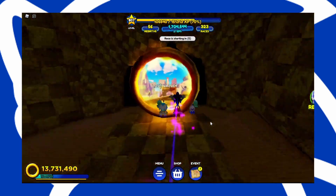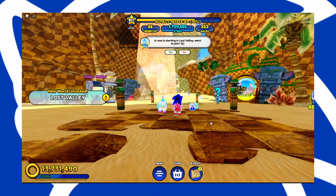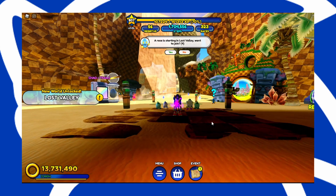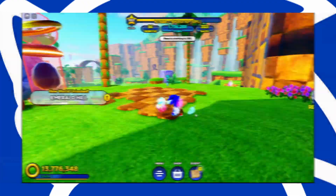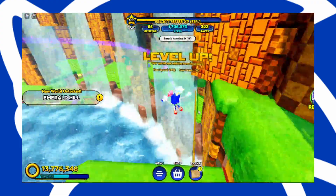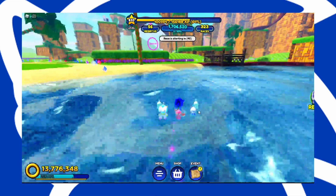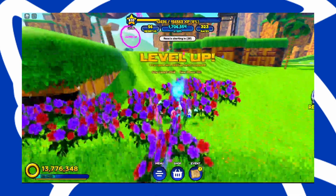I like the obbies, it's just that when they add 15 worlds, you have to do 15 obbies to get to the one world that you like — it's gonna take two years. I'm not joking, two years to get the world that you want. And all of the maps in this game are cloned: Emerald Hill, Lost Valley, Snow Valley. Why couldn't they add Crisis City or Angel Island?